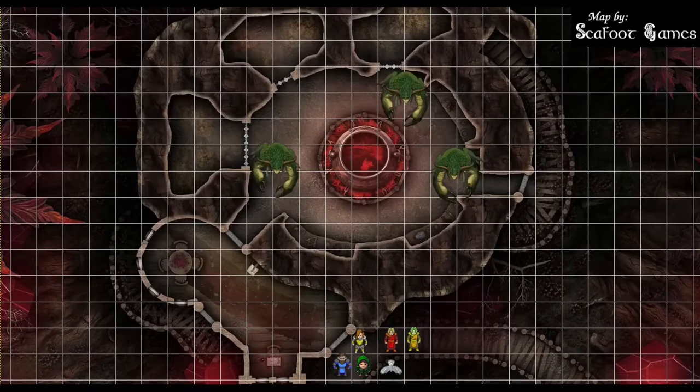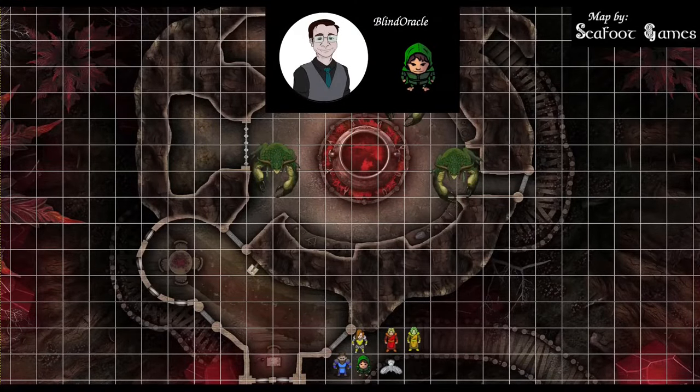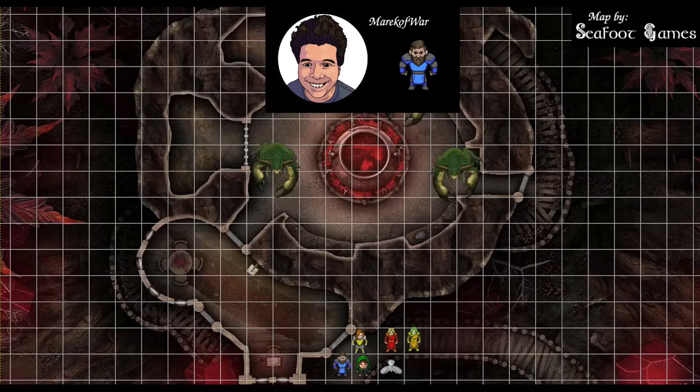Hit points, abilities, spells, items, and hand. Plus two shortbow, plus one arrows. Instrument of the Bards on the back. 169 out of 169 hit points. 170 out of 170. Currently carrying a Warhammer and a plus two shield. Two tenor divinities left.